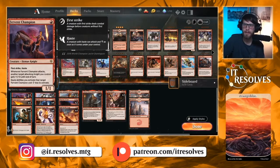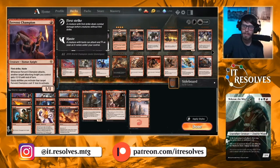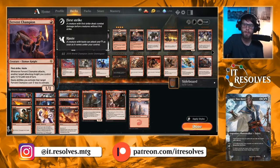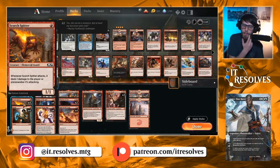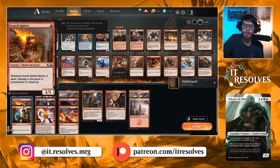In the one-drop slot we have Fervent Champion. It's a 1/1 haster with First Strike — this gets through a lot of damage. It also buffs other knights, which is great if you've got multiple out or a Rimrock Knight. Scorch Spitter is a 1/1 for 1, but every time it attacks it deals 1 damage to the defending player or a Planeswalker. You can really threaten Planeswalkers with this and deal a bit of extra damage with that stacking up.